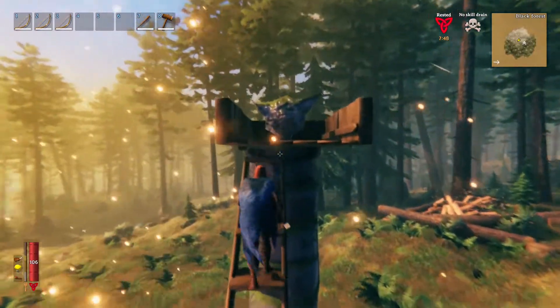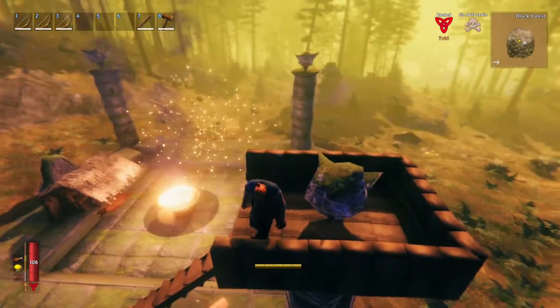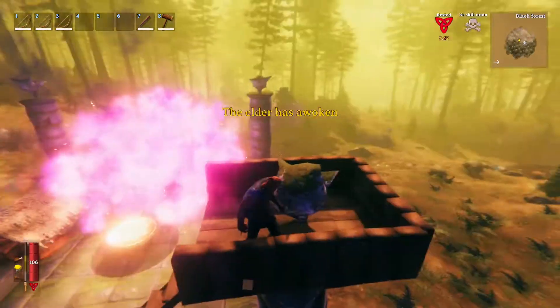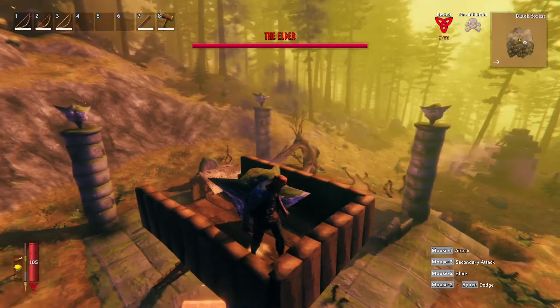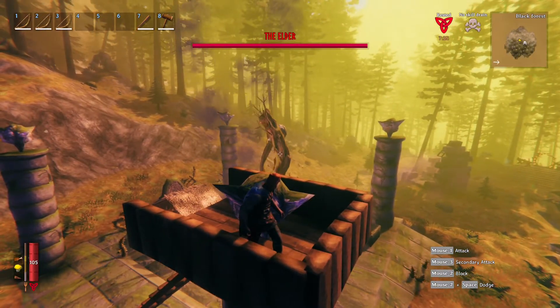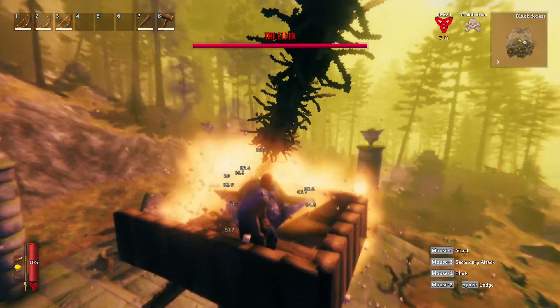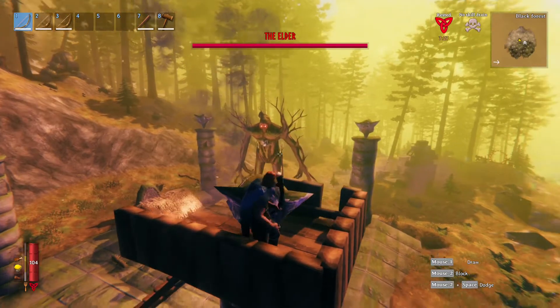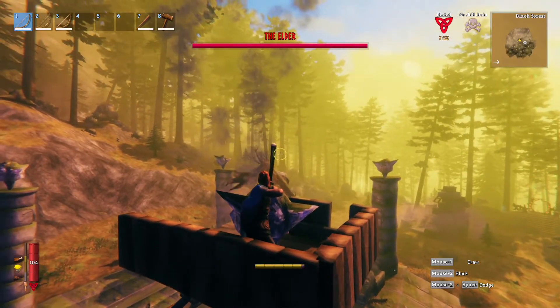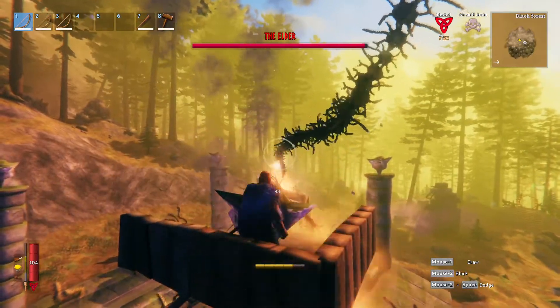I noticed that his entire altar was non-destructible, so I decided to use a post as a watchtower. You'll want to build floor around the top of this thing and then a little railing so that you don't fall — I tried doing it without the flooring and I died.